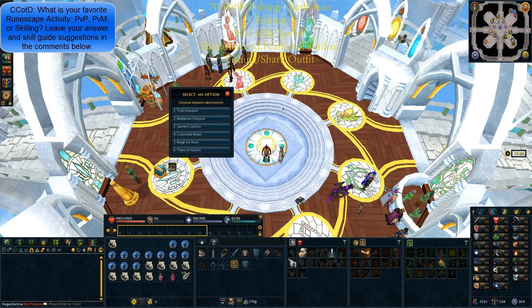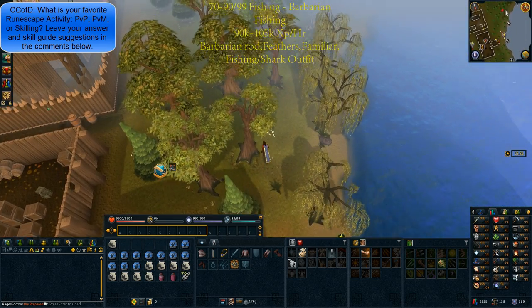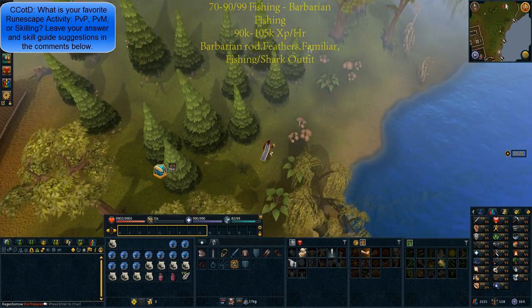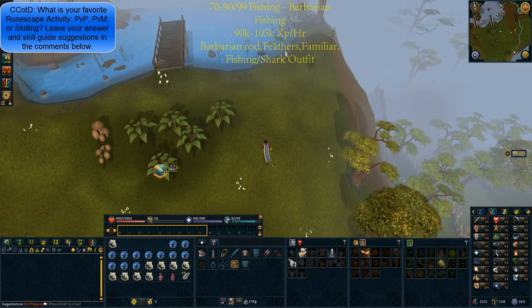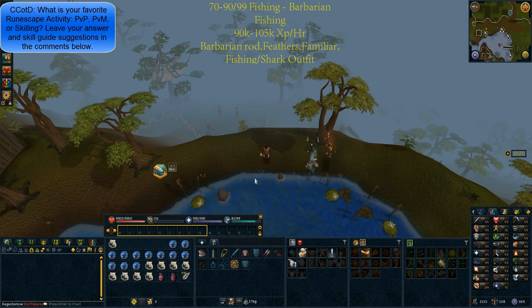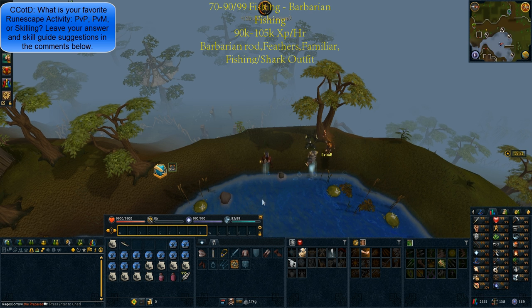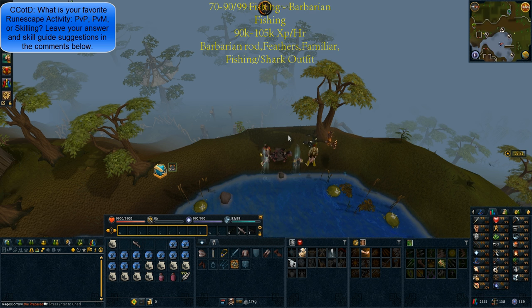From level 70 to 90 or 99 fishing, you can do barbarian fishing. This is 90 to 105k XP per hour. You'll need the barbarian rod, obtained from doing Otto's Barbarian fishing training, as well as feathers, your familiar, and your fishing or shark outfit. Use a games necklace and teleport to the barbarian outpost, then run south. You'll notice several fishing spots with a 'use rod' option — just start using the rod. Place the leaping trout, sturgeons, and salmon on your ability bar to drop them. This is really good XP per hour, though it does require some attention unless you have the shark outfit.